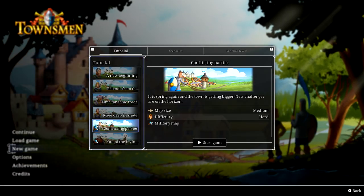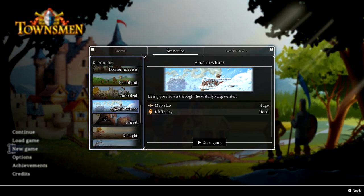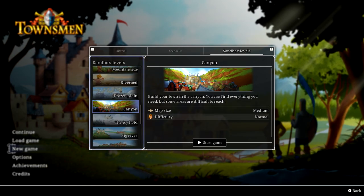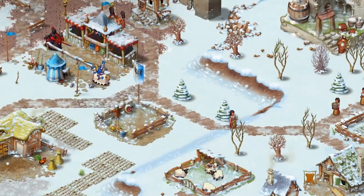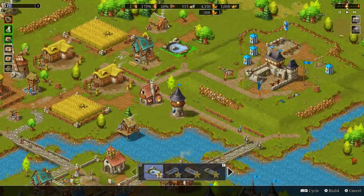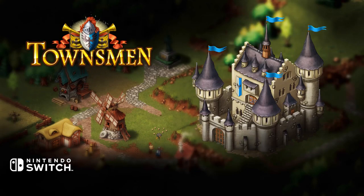Learn all about your mayoral duties in 6 introductory campaign missions before you dive into 26 challenging scenarios and 24 sandbox maps that will provide endless opportunity for you to build your medieval dream town. Care for your lovable inhabitants, overcome challenges and use over 120 different decorations to create your medieval dream city in Townsman on the Nintendo Switch.